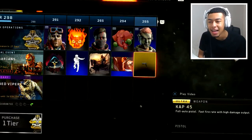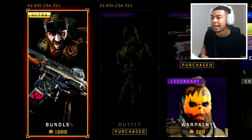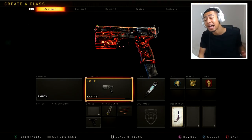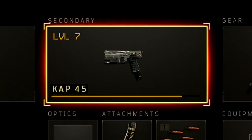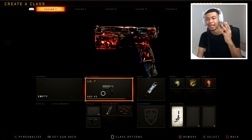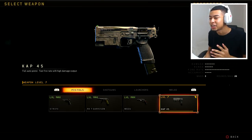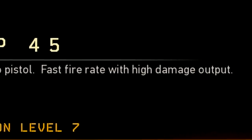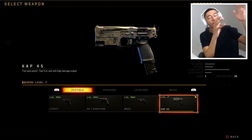They've added the CAP 40 into the game, as well as this bundle right here which has the vapor variant and the longer weighted vapor variant. Today's video is about the CAP 45. I've used it already and I'm pretty sure it's broken. It's a new full auto pistol with a fast fire rate and a high damage output - all of that just sounds positive to me.